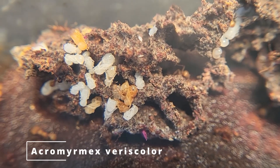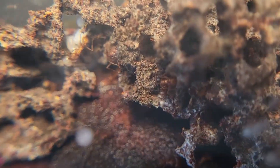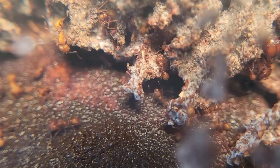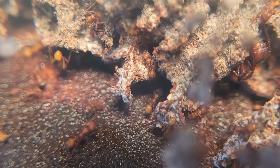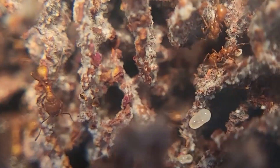Alright, this is my Acromyrmex versicolor colony. As you can see they have a decent amount of brood, and it's funny that the workers range in size — some tiny ones and some really huge ones. The fungus is growing back. The fungus on top is a little bit darker, but if you look at the bottom they basically ate it out and refilled it with newer white fungus. Oh, there's the queen — you can kind of see her but there's a piece of fungus blocking her. You can see they're hanging some more fungus right there, which is a good sign because this species usually hangs their fungus.